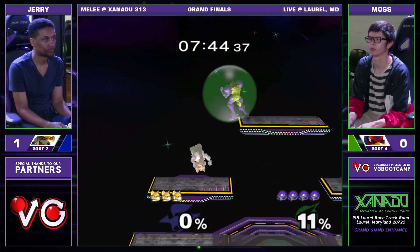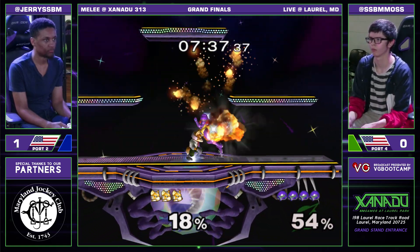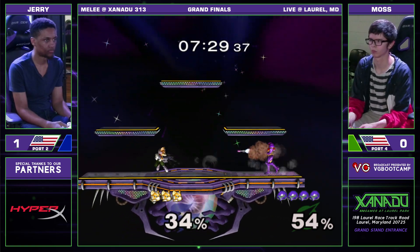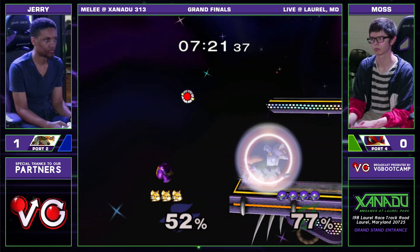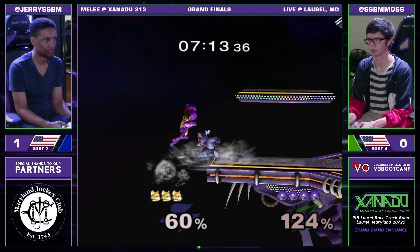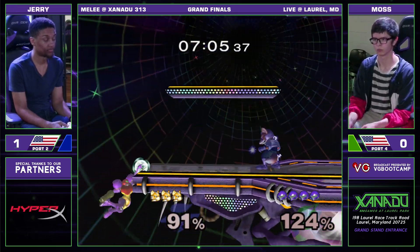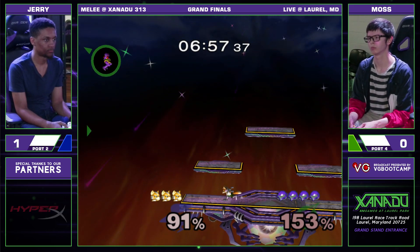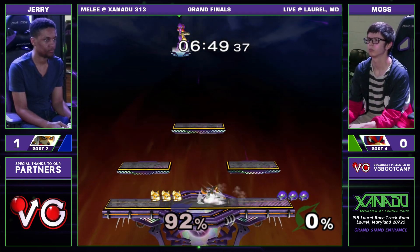Great start for Moss. Super wave dash — I believe that's a one-frame input, it's not easy to get at all. He power shields the shine projectile. High up B to avoid the shine, but he gets back aired. That's one area Jerry really excels at: covering multiple options. Just back air — covering the low recovery with shine and then the upper recovery with back air.